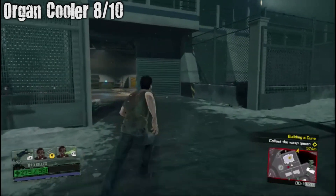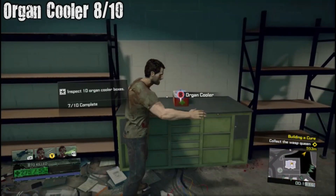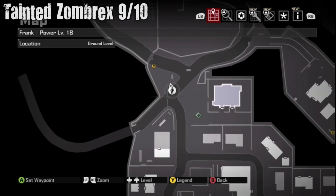Organ Cooler number eight out of ten — it's going to be inside the safe house but you have to open some doors to get in there and get in the garage.